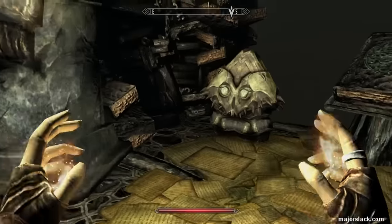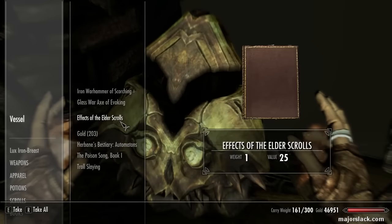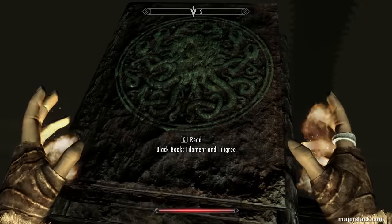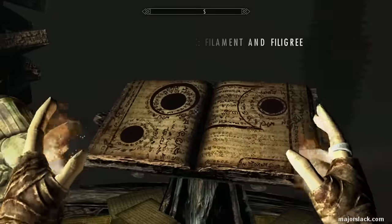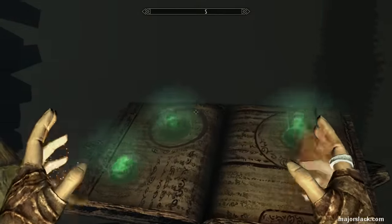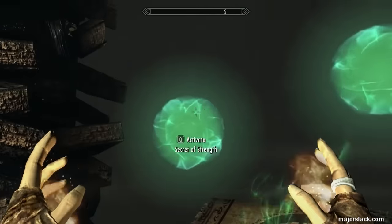Okay, so now that we're at the end, check this out for some goodies. And here we go — Black Book, Filament and Filigree. Like other Black Books, crack it open and you get to choose one of three bonuses. Let's go through these one by one.